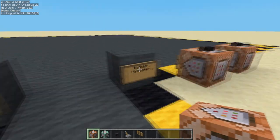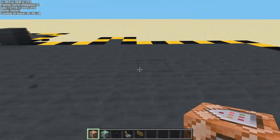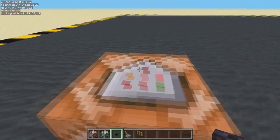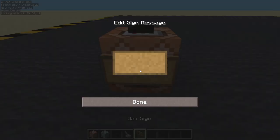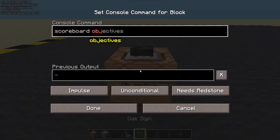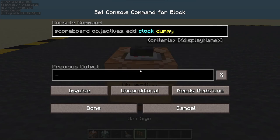Hello and welcome back. Today we're going to make some modular fireworks, basically so we can have a nice firework display without having thousands of command blocks. First thing we want is a little clock objective: scoreboard objectives add clock dummy. We're going to use that as our timer.